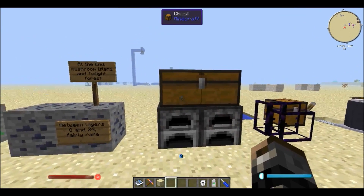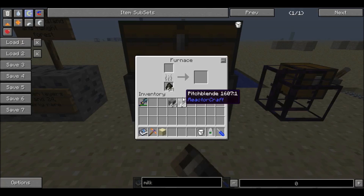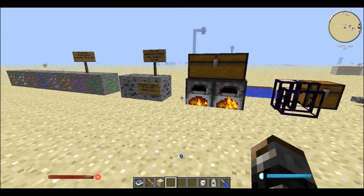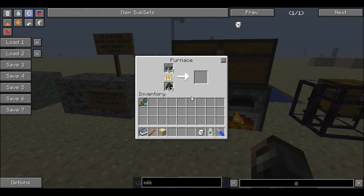The next step is just to take the pitchblende that you've mined up and to simply put them inside of a furnace and let it melt. It's quite simple and when it's completely done you will get back one of these raw uranium ingots.